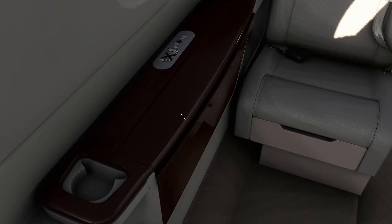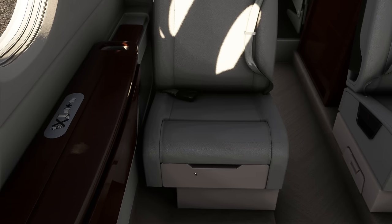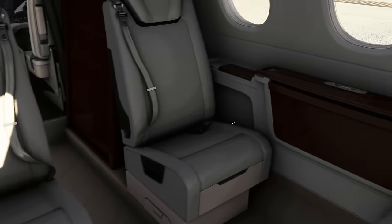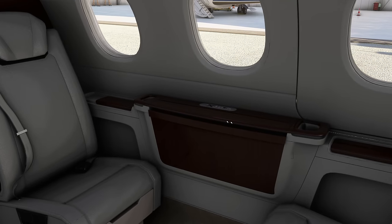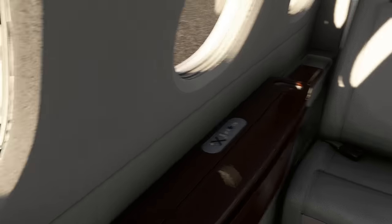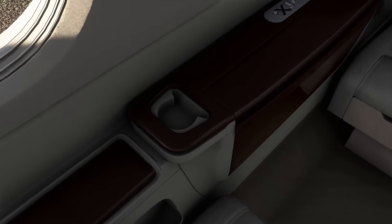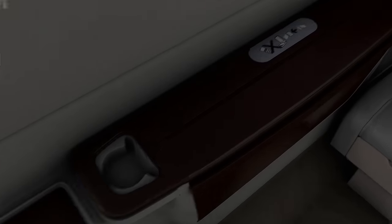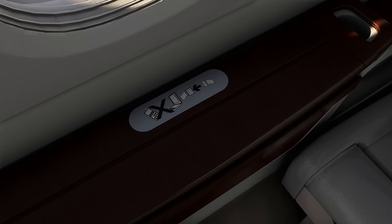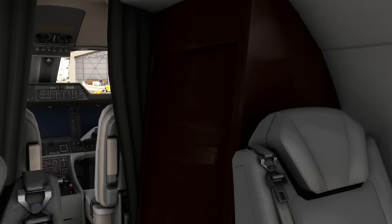Let's take a seat somewhere in the back. The sound plays of the table extending, but the table itself doesn't — probably something they'll still need to work on in early versions. Apart from that, it's neatly looking with a good level of detail. The no-PED signs and the fasten seatbelt signs actually work, which I'm going to show you when we turn the electrical power on.